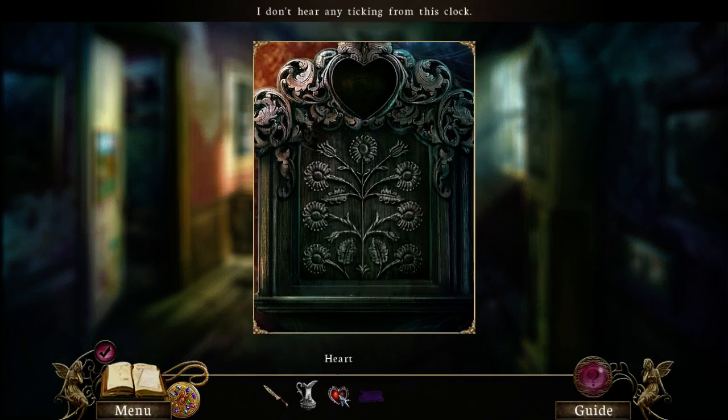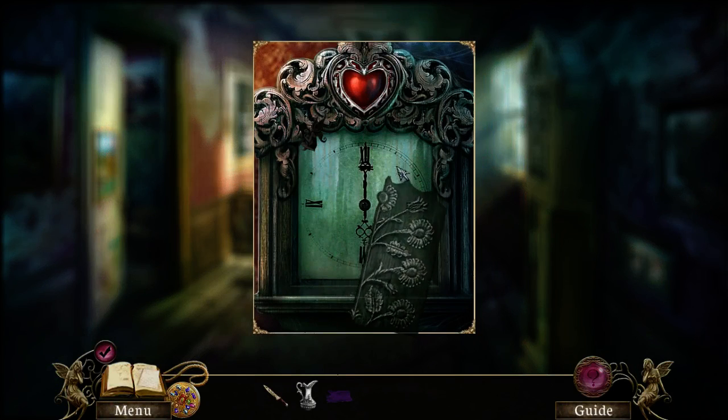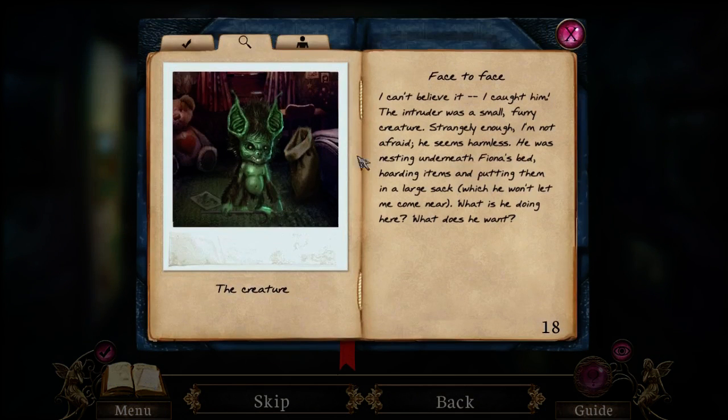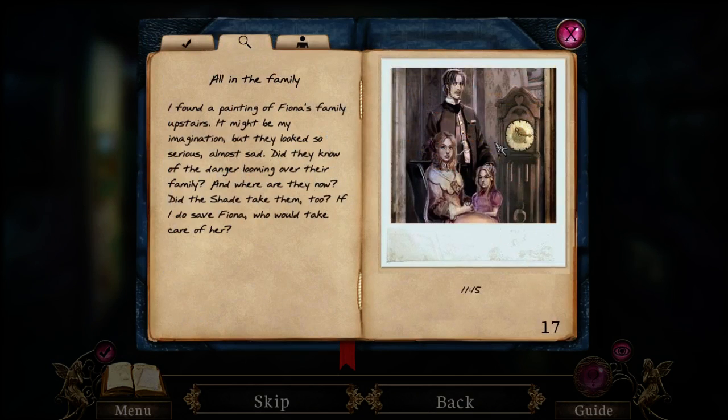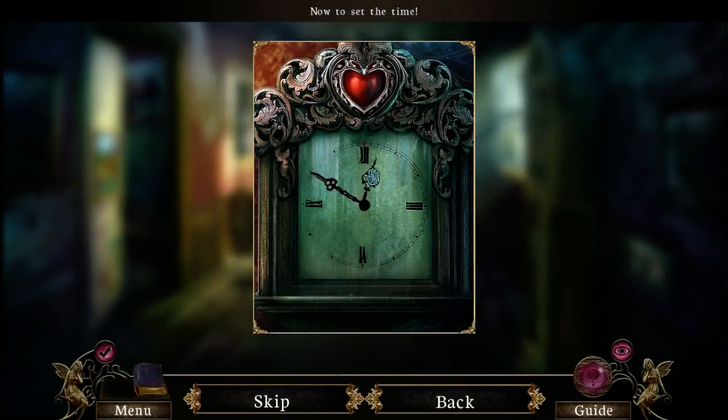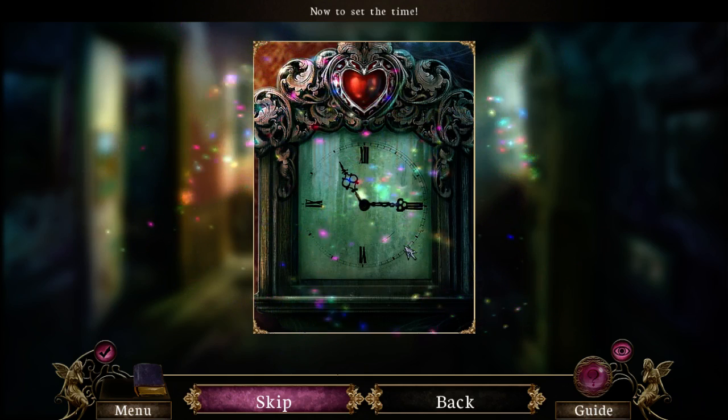Got the heart piece now. Okay, now set the time. I think we can look at our book here — there's the creature. Can I go back? Oh, I can. So I think that's our clue — we should be able to turn it to 11:15. Oh wait, that's the wrong way. Wrong way. There we go — 11:15.